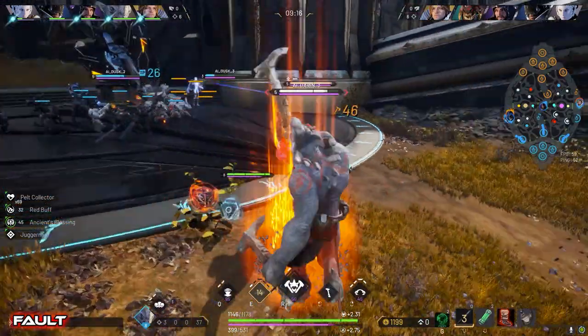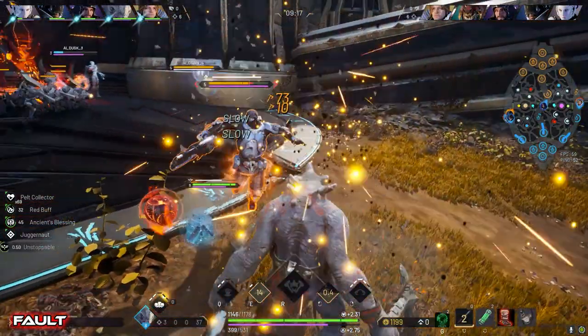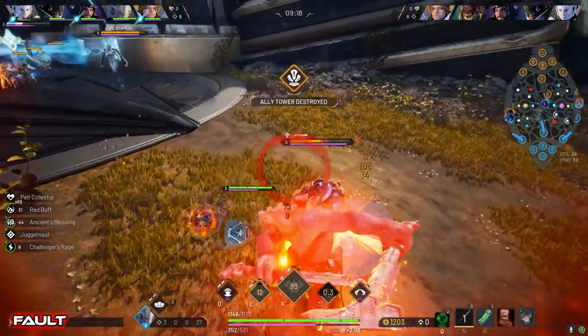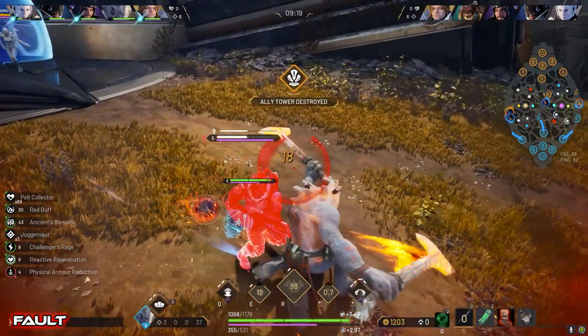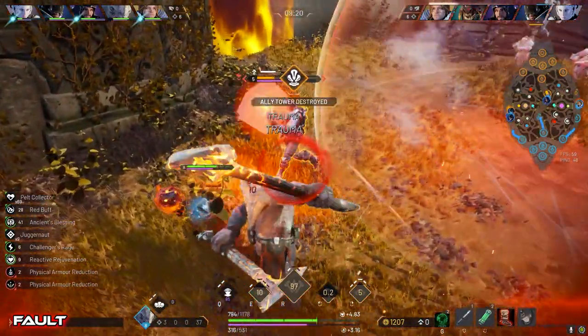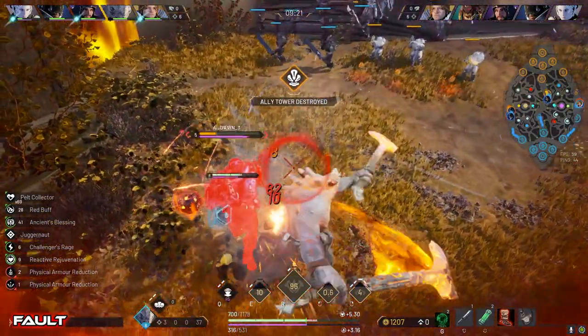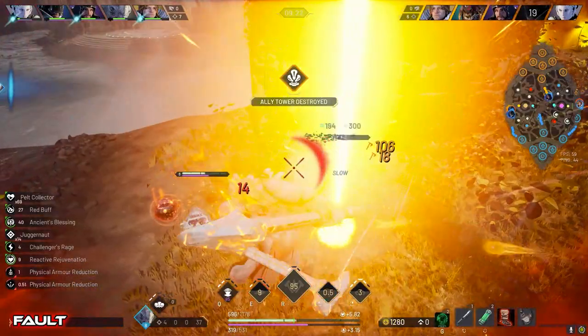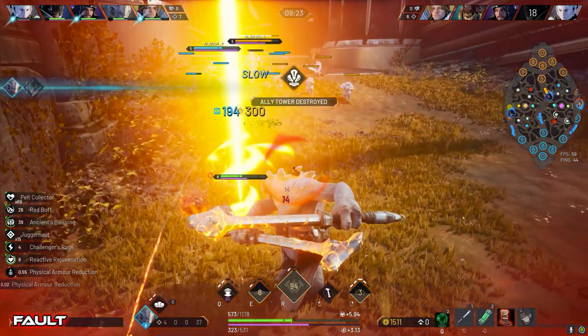Fault's ultimate works a bit differently — you simply roar, which makes you unstoppable and gives you stacks of Crushing Blows. Crushing Blows is Grux's passive, and it basically gives you extra true damage on hit. So instead of a stun, you get stun immunity. The sound effect is a pretty simple roar. Visually, you get light streaks on the weapons and a decaying circle around your reticle that serves as an indicator for the ultimate's duration.